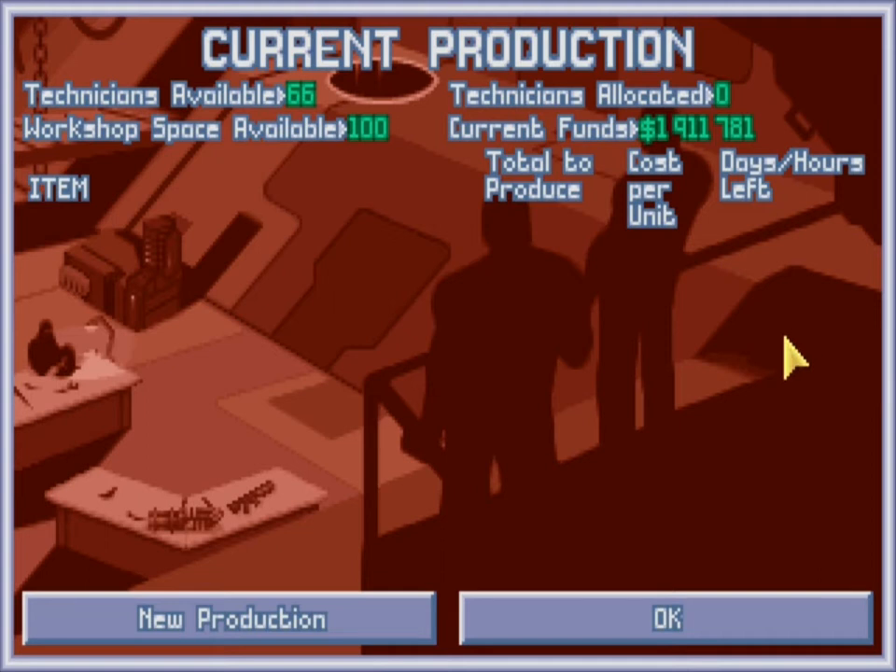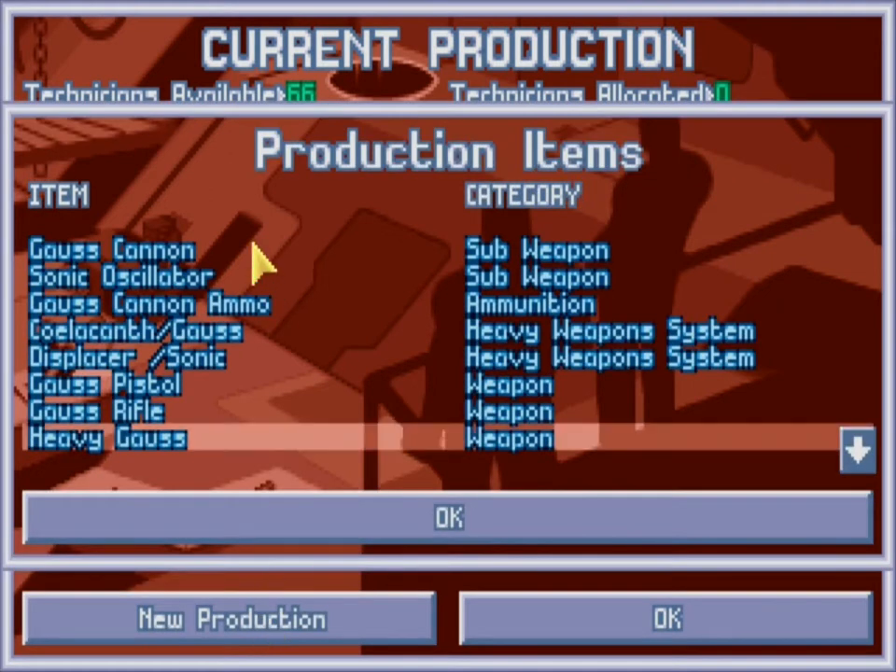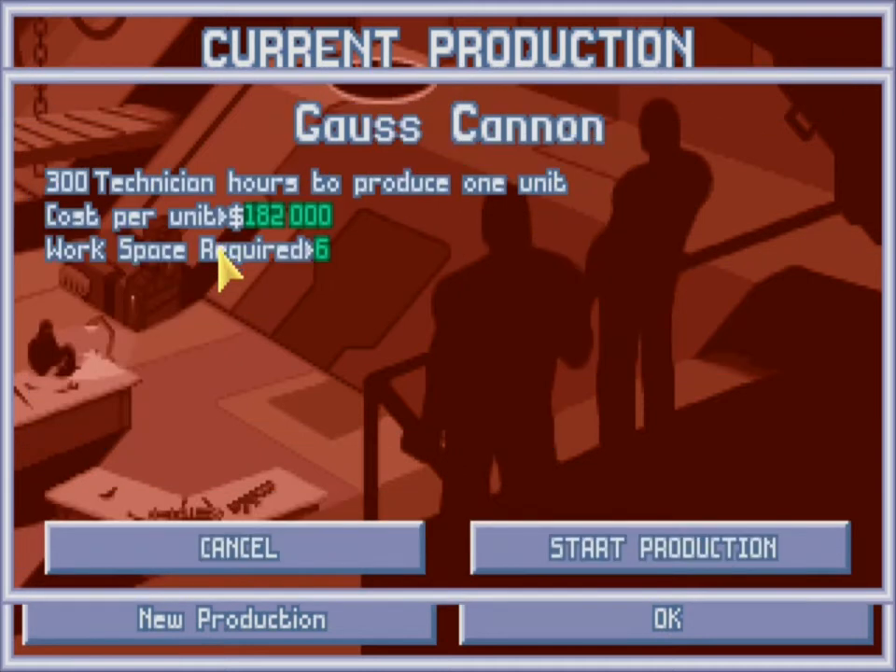So let's talk about another way to make good money in this game. One of the other ways is you can manufacture things and sell them back on the market. The question really is what is the best thing to manufacture that gives you the most bang for your buck. The best item is the gauze cannon, simply because if you factor in the time required, workspace required, cost per unit, and the sellback rate, this works out to be hands down the best.